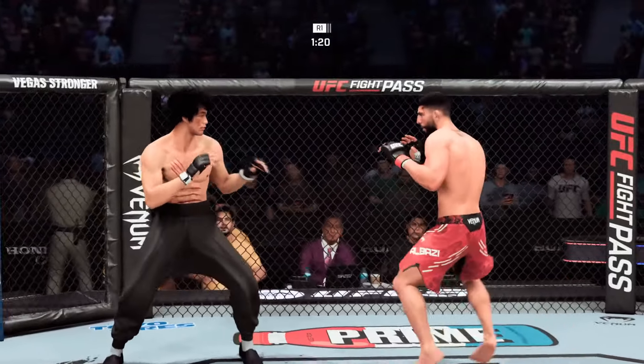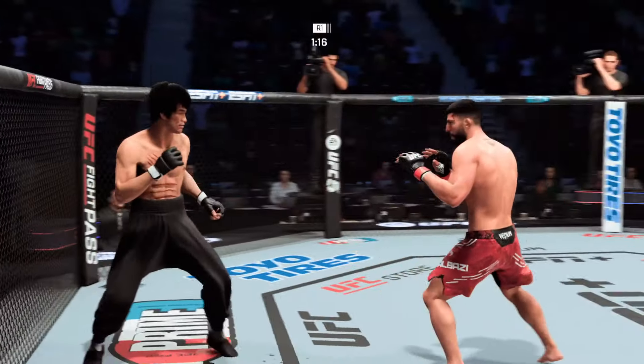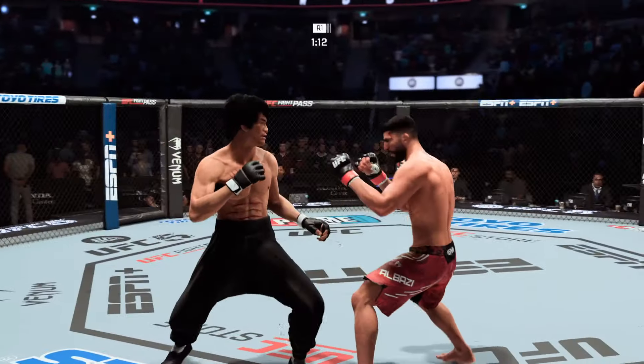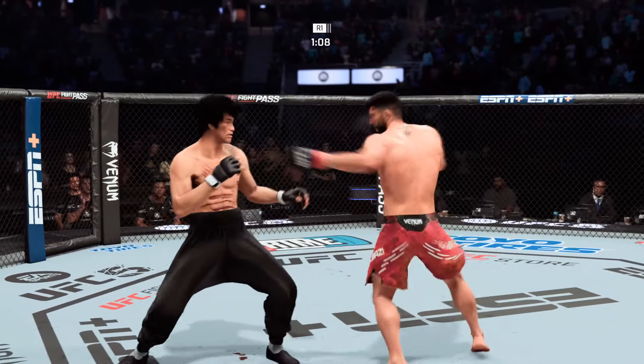Leg kick lands — my favorite strike. Vicious uppercut. Does a great job of mixing up the strikes. Lands another leg kick. He uses a combination to knock him down!